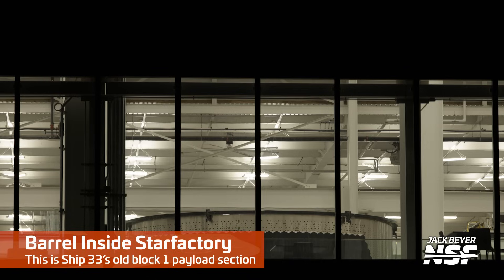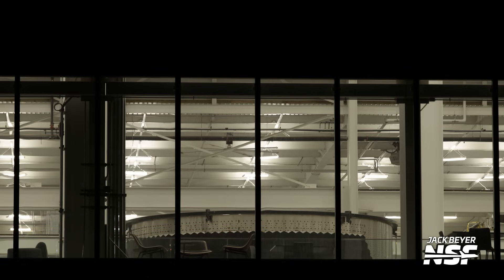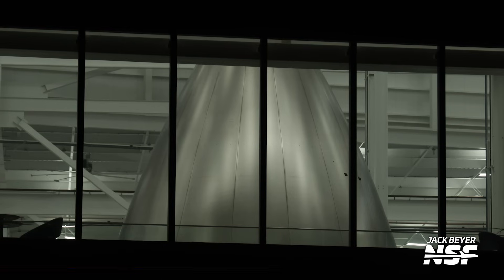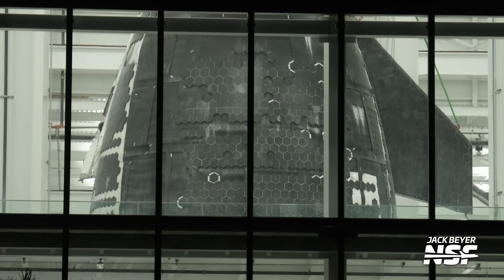Here's a barrel inside of the Star Factory that's probably a payload section — it looks like it was Ship 33. Here's a nose cone — Ship 39's nose cone. That's where the header tank that we saw in the previous video was. Then they put the nose cone over it. That's how we know it's 39's.